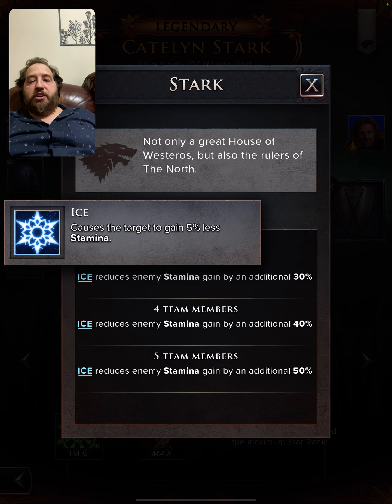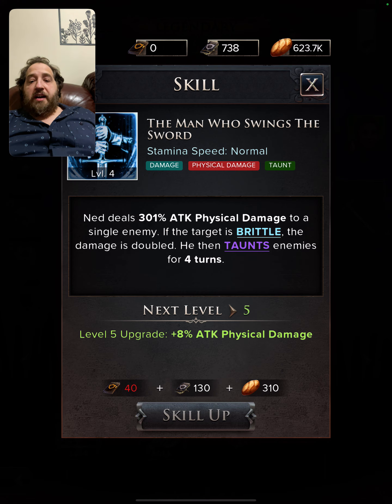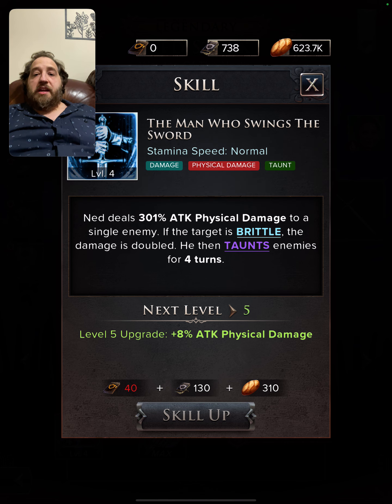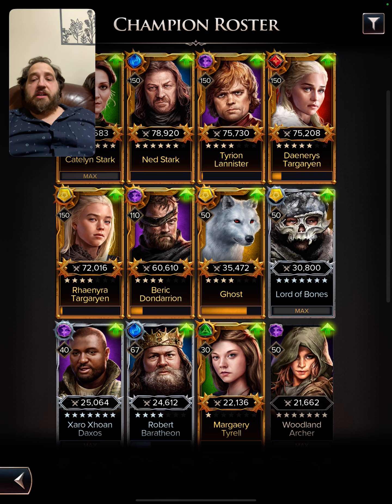As you know, ice causes the target to gain five percent less stamina. We are going to have a lot going on. Five ice — what will five ice do? Five ice will make them brittle, and this will cause 200 percent increased damage to the recipient.